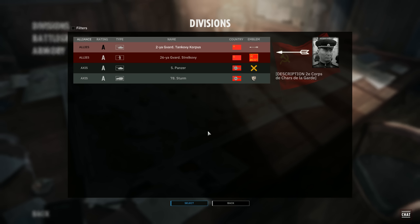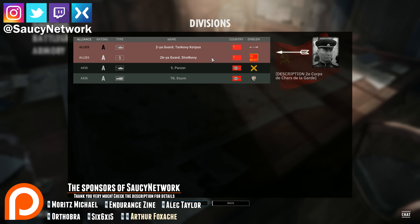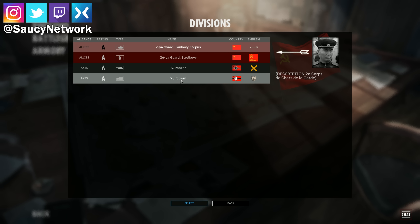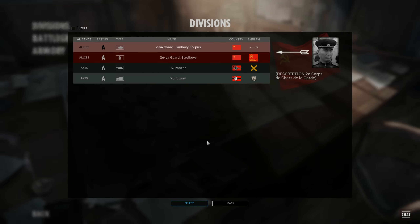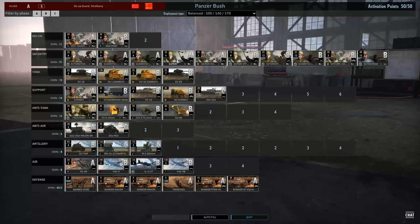A new beta phase two, new divisions, two new maps, and a new game mode. I'll be posting quite a lot of videos on that. It is supposed to be a five-player co-op game mode, which should be pretty awesome. Today we'll be looking at one of these two new divisions — the 26th Infantry of the Soviets and the 78th Storm Infantry Mechanized of the Germans. We're going to look at the Soviet deck first, which we've already pre-made — we call it the Panzer Bush.